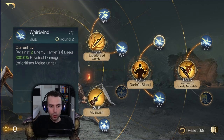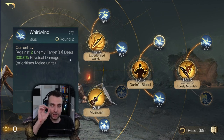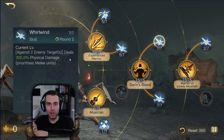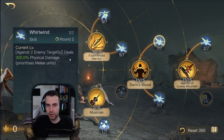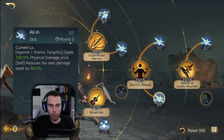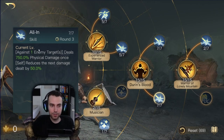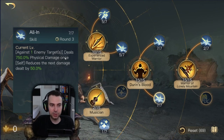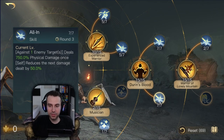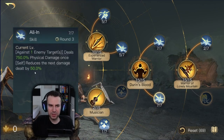Whirlwind activates every three rounds, striking two enemy targets. If there's only one target left, you hit the same unit twice. Many people didn't know this, but that's how Whirlwind works — it also prioritizes melee units. All In takes effect every four rounds: at max level it deals 750% physical damage, but the attack afterwards is reduced by 50%. So it's critical that All In is your last ability going off each rotation, or you waste a big chunk of damage.